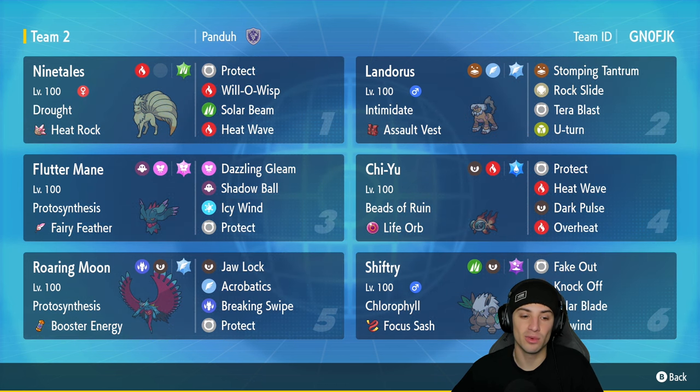In our fifth slot we got Roaring Moon with Proto Synthesis and Booster Energy as its item. It's got Jaw Lock, Acrobatics, Breaking Swipe, and Protect for an amazing moveset. In our final slot we got the star of the show — Shiftree. Chlorophyll doubles its speed in the sun. With Focus Sash as its item, it's got Fake Out for first-turn flinches, Knock Off, Solar Blade which hits in one turn in sun, and Tailwind to boost the team's speed.